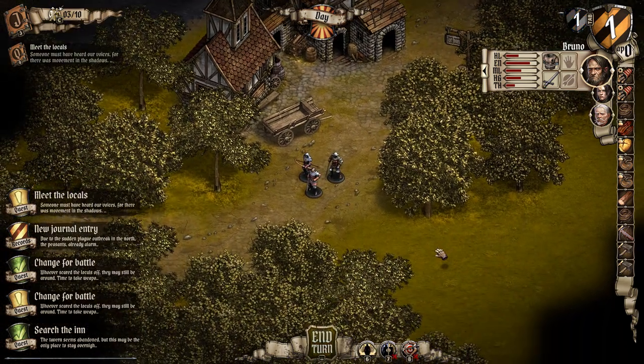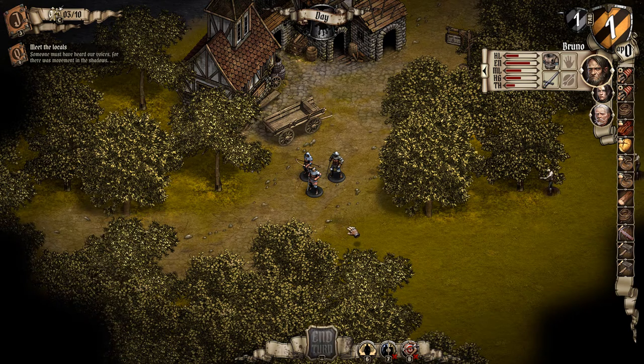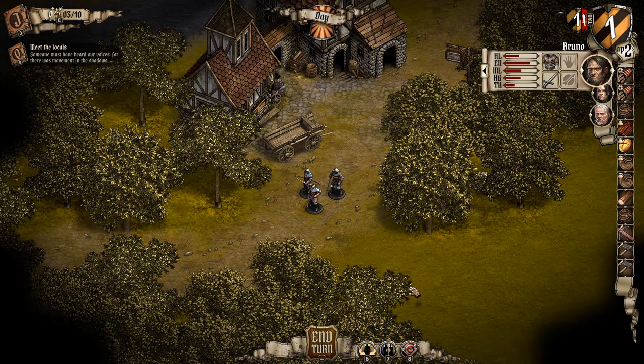So we'll move down and see if we can find these evil men. Here they are. We've got one archer and two warriors. I don't know if it's better to just attack or use a volley — only she will attack. We've also got some stats: health, energy, and morality — inactive in the demo.